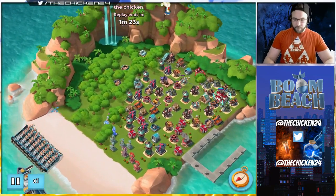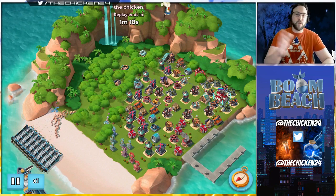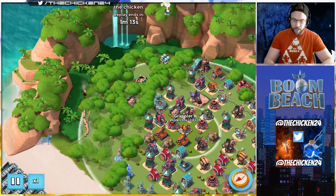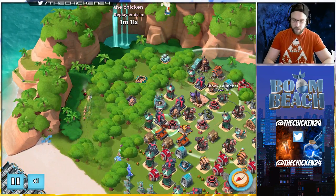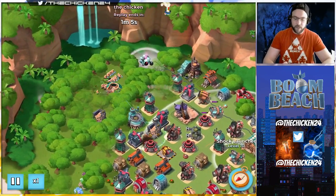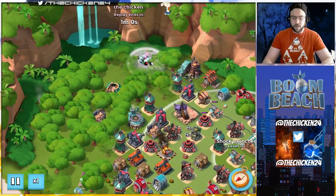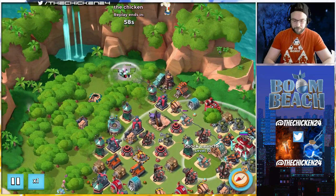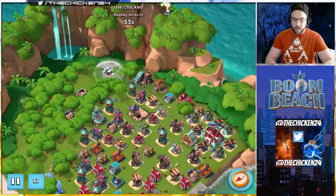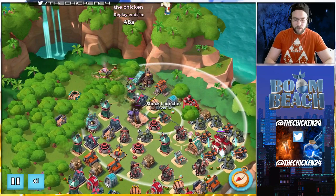My plan was: since he had the shield gen so far on the side, there wasn't a whole lot of stuff in range aside from the grappler. The rockets and shock launchers are nice and tight towards the HQ so I didn't have to worry about anything on the left side. The first few times I smoked up to the side because I didn't want to lose warriors to the grappler, but I decided it was worth it to save the extra GB. There was a boom mine and one near the shock launcher that I cleared out.